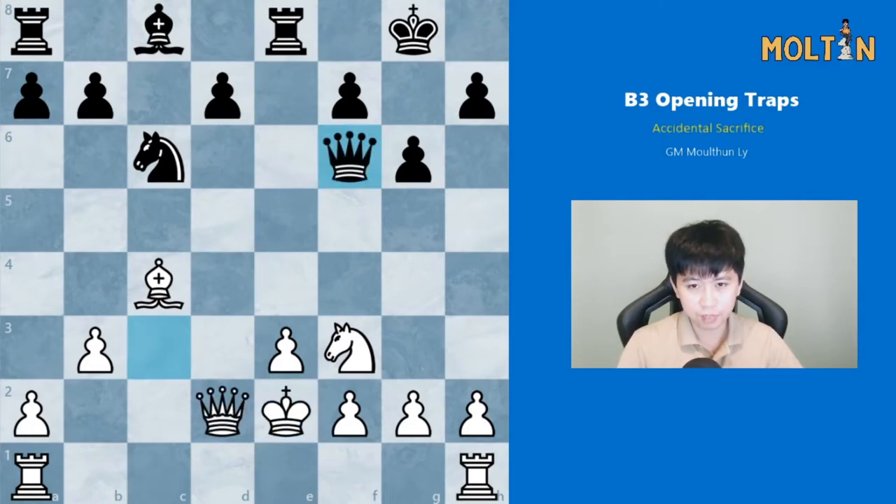Likewise if Black tries to keep Queens on with Queen f6, we can play the move Rh to d1 followed by Queen to d6 next move, and we can artificially castle our King with Kf1, Kg1. So White is doing very well here.